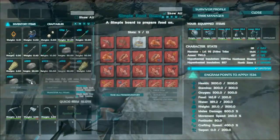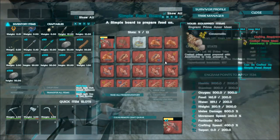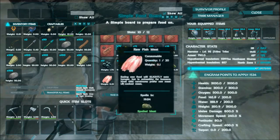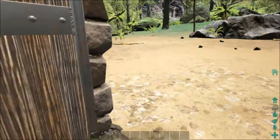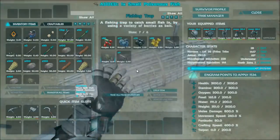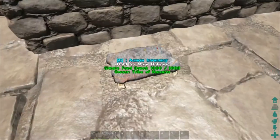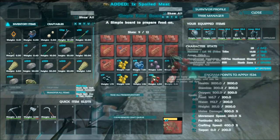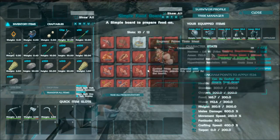Let's grab one of these and take them over to the board. All you have to do is grab the little raw small fish, drop it in here, craft it, and it'll give you one raw fish meat — so each fish only converts into one raw fish meat. Let's grab one of the poisonous fish — same thing, craft it — and you get one spoiled meat. That's how the food board works.